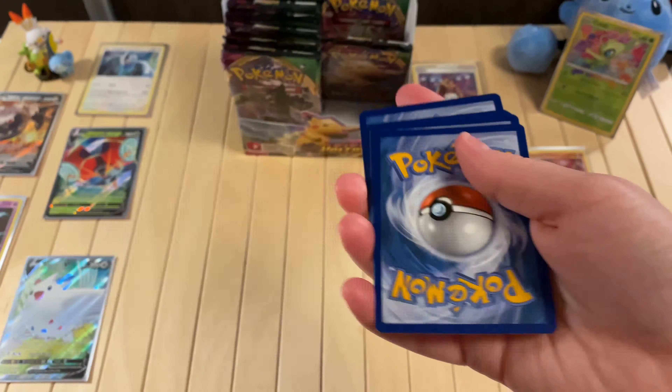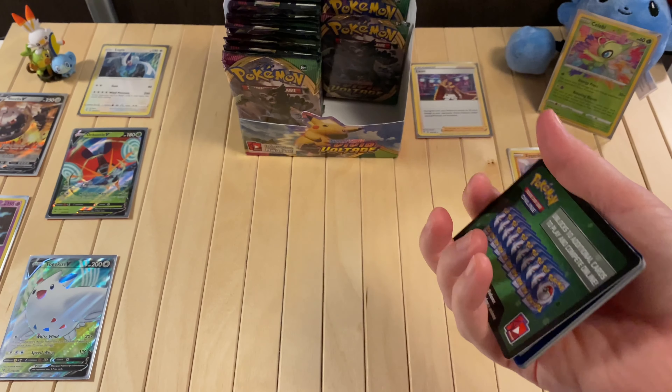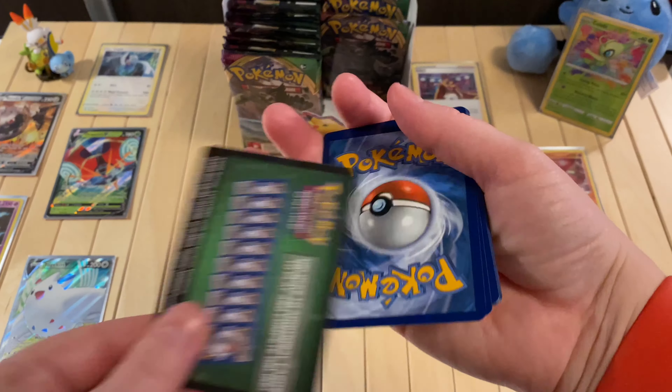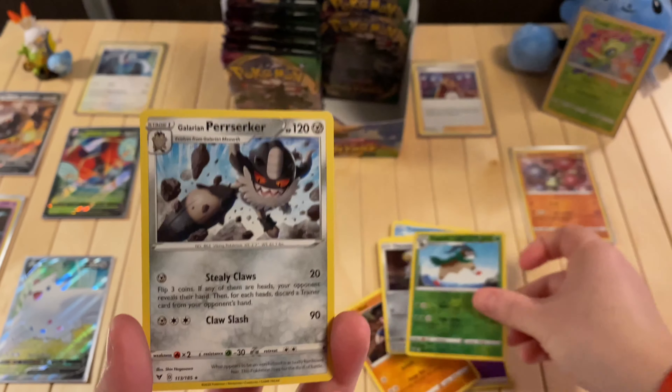Two packs left — actually, three packs left. What do the cards have for me? Psychic Energy, Electric, Kakuna, Lordred, Hedene, Tuber, Oshawott, Duskull, Ferroseed. Reverse Holo Gogoat. And a Galarian Perrserker.